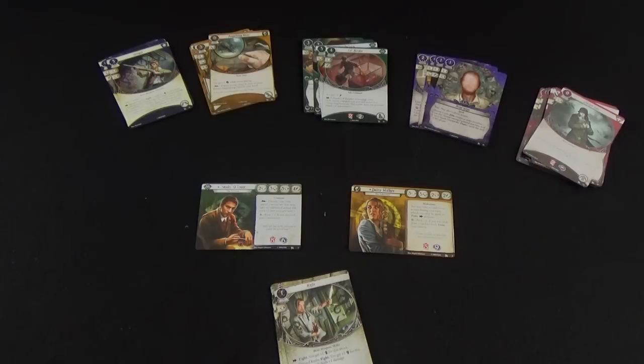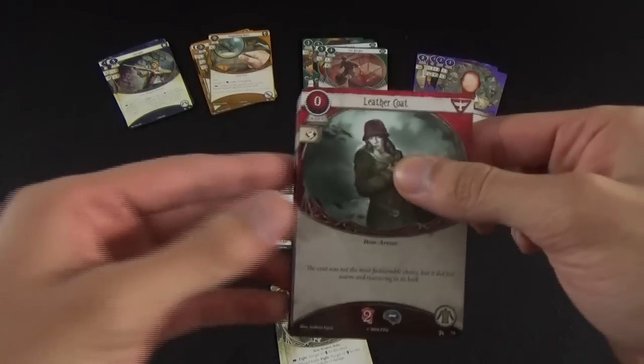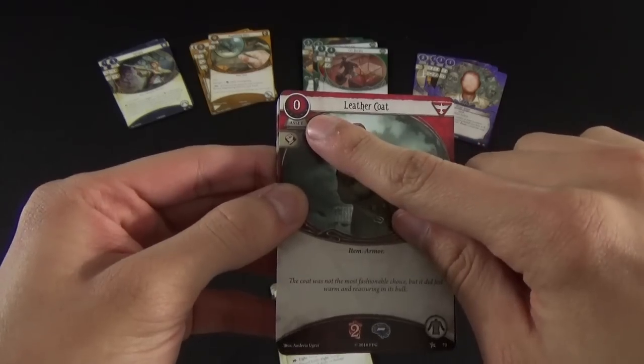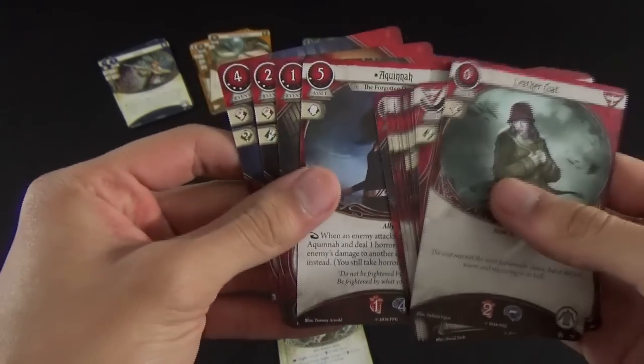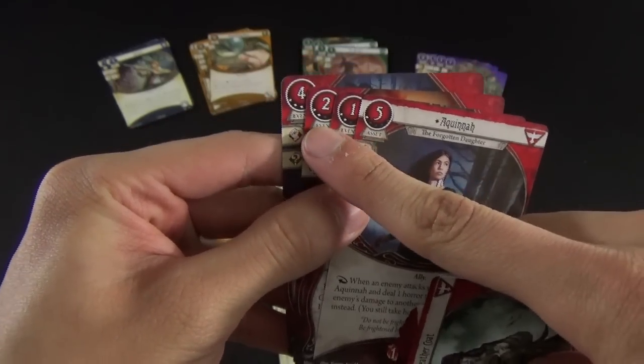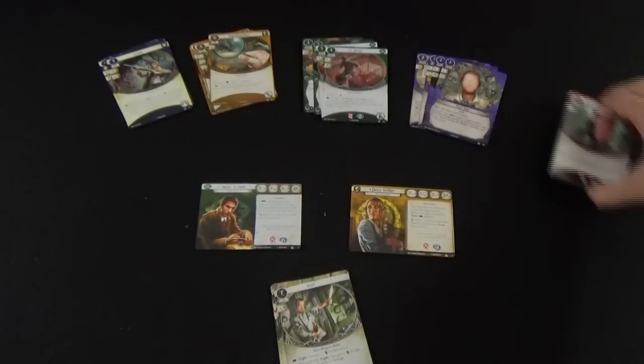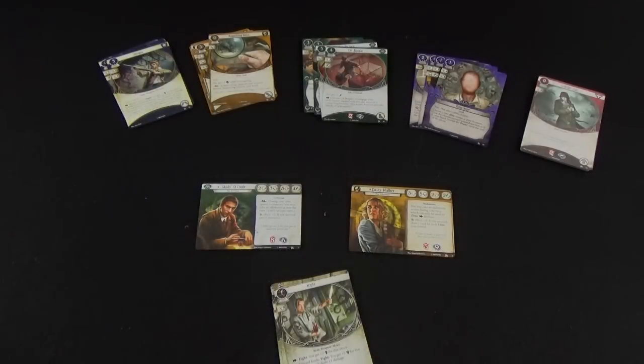When starting a campaign, you are limited to level zero cards. A card is level zero if it has no pips in the upper left corner. If a card has a pip, its level is based on the number of pips — so one pip is level one, two pips is level two, and so on. When constructing a brand new deck, you can only bring in level zero cards.